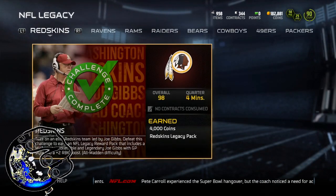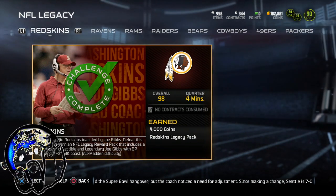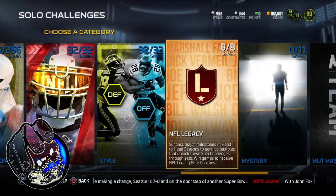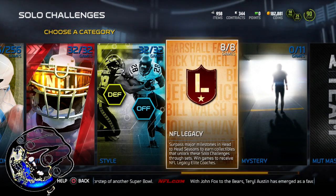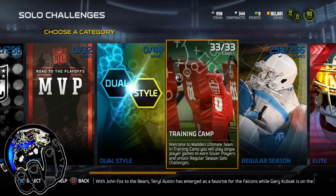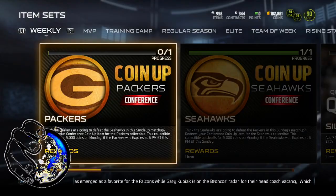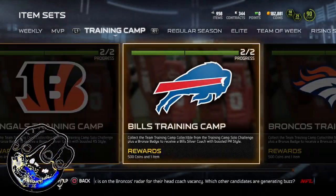This was the hardest part for me because it requires you to get things from playing head-to-head games in the actual seasons of Madden. Whenever EA Sports decides to give you a collectible is when you'd get that. You should probably do this first: get all the legacies, which you get from winning Super Bowls, winning in the playoffs, things like that. After you have all the legacies, style, elites, regular season, and training camp, you go to the sets — all the way to the right. You complete the training camps to get things you'll need.